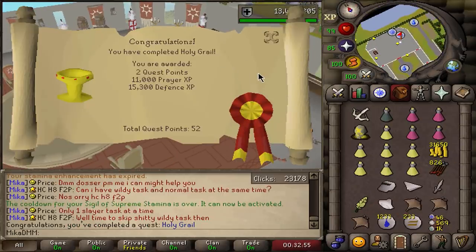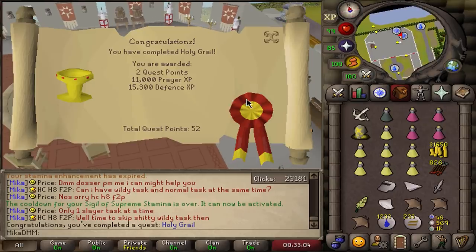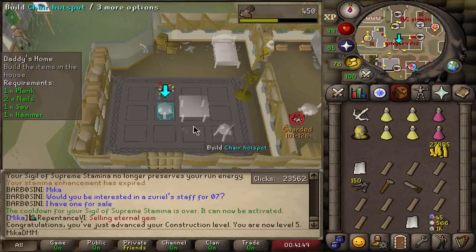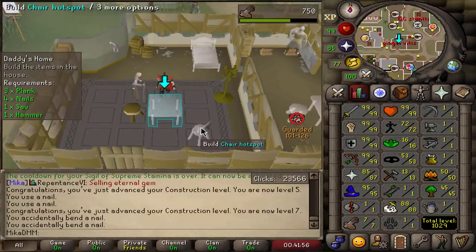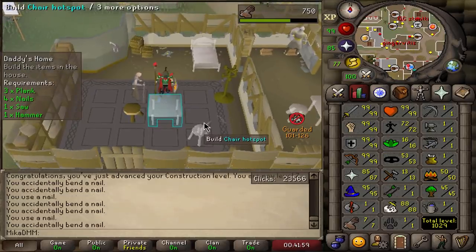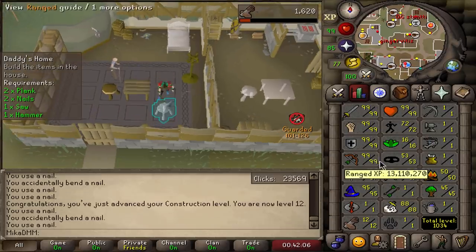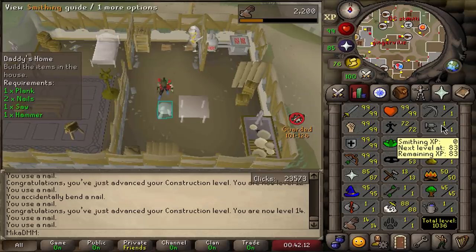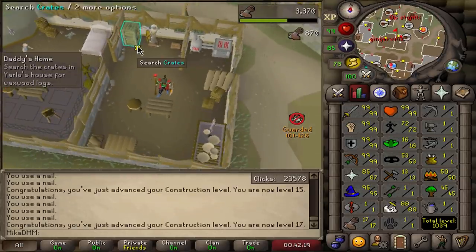It should take maybe three or four hours, maybe less if I'm really fast. 87 prayer as well. Doing the construction quest at home gives very easy construction XP — you already get a lot of levels just by building the stuff he wants you to build, and on top of that you get a quest reward bonus. I need to get to 20 construction so I can put my house in Polnivneach, which is going to speed up a lot of the Desert Treasure quests.